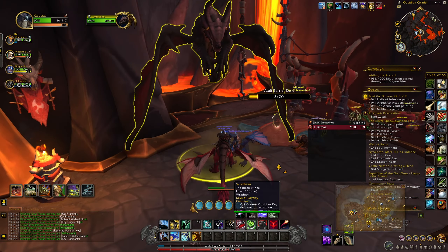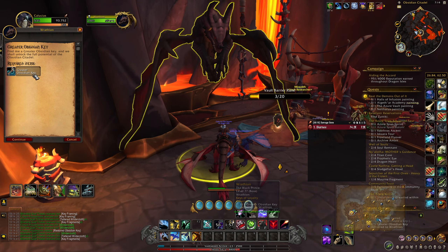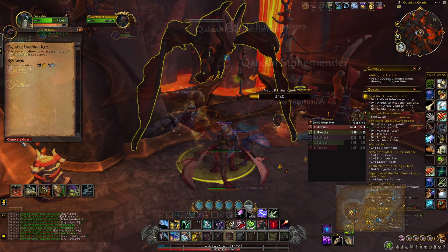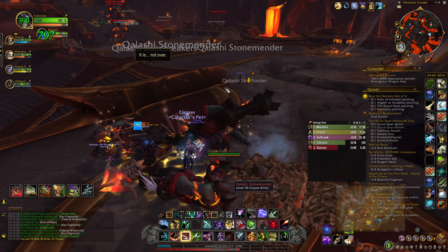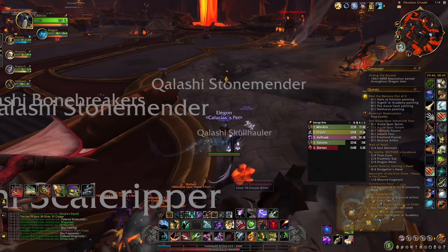Once you've made your first restored obsidian key, turn it in to either Wrathion or Spellion — whoever you pledged your allegiance to — and then go back to farming keys. Now that you've completed the Keys of Loyalty world quest, there are more NPCs that you can turn your keys into.